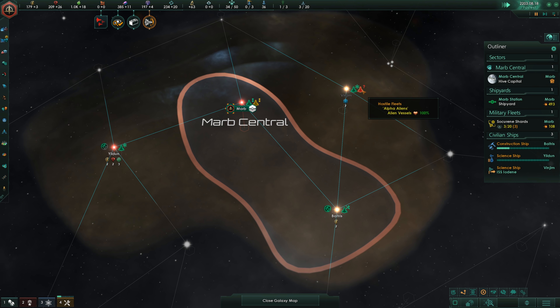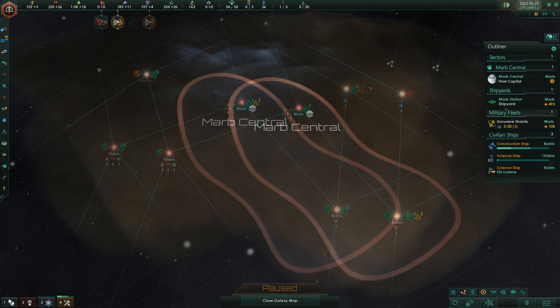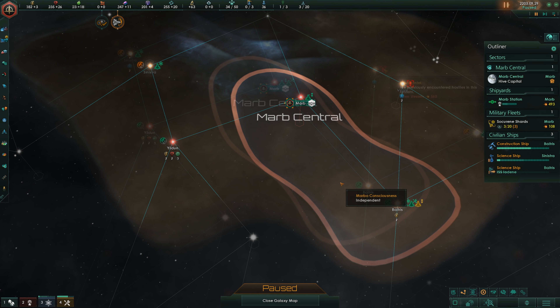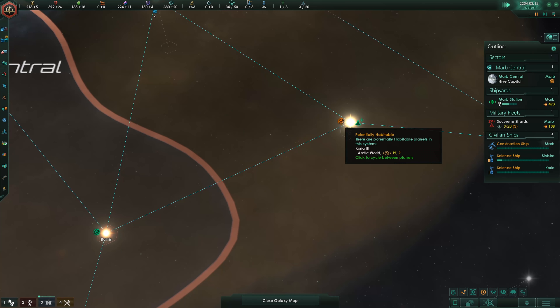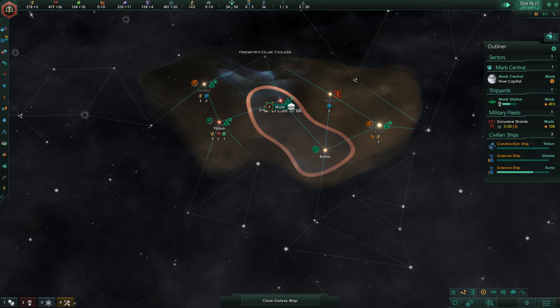We got some alien vessels — I can't quite see how many. Let's get our first colony ship: 1000 food. Here we go. And here's another Arctic planet — size 19! So that's the fourth system I'm surveying and I've already found three planets of my type. That's actually amazing.